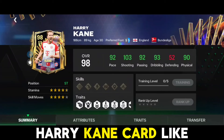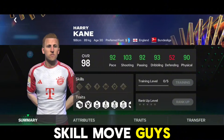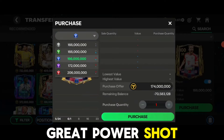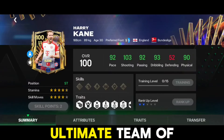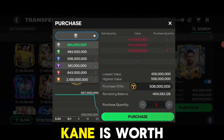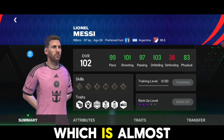At number 6 we have the Ultimate Team of the Season Kane card. This card has four-star skill moves — usually Kane's cards have three-star skill moves. His shooting is one of the X-factors, with great power shot and long shot. He is probably the cheapest Ultimate TOTS card at 170 million for a 100-rated version, which is worth it.